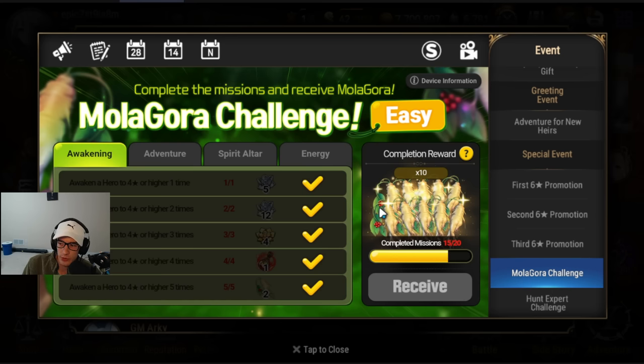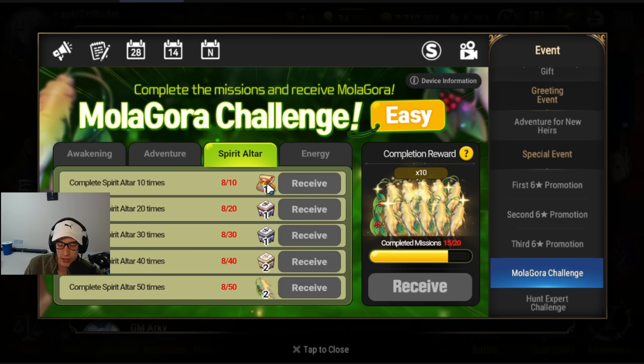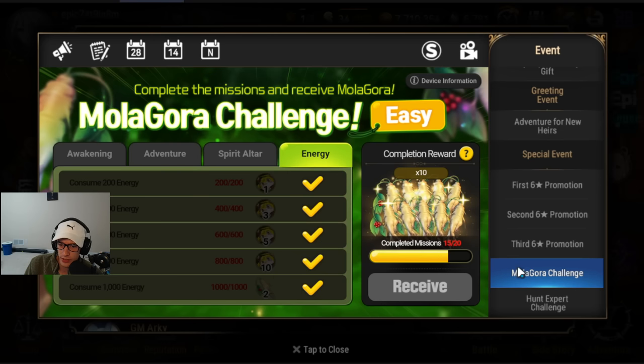The Molagora challenge is where we got all that inventory stuff. This is your free 6-star character — you can 6-star any character instantly with that potion. I still need to do the Spirit Altar thing. One thing with Spirit Altar is I can't farm it very fast right now, so I'm strengthening my team before I claim it, because once you click receive I believe it auto-activates and you have to start farming immediately.